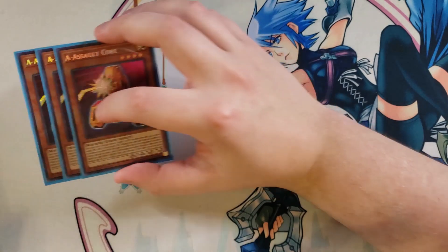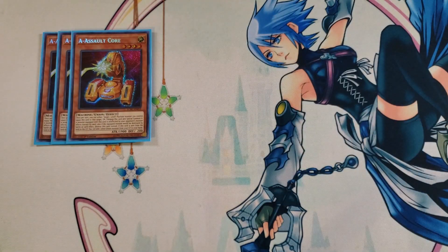So without further ado, let's get straight into this. First off, we're going to be playing three copies of A Assault Core. A Assault Core is a very pivotal card because it has the ability that all your union monsters share — once per turn, you can target a light machine monster you control and equip this card to it, or unequip that card and special summon it. A monster equipped with this card is unaffected by your opponent's monster effects except its own.